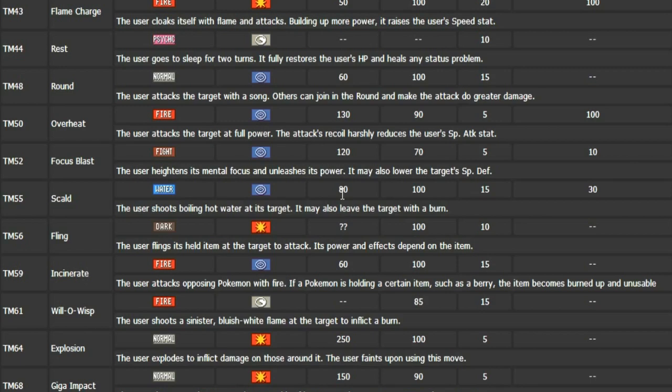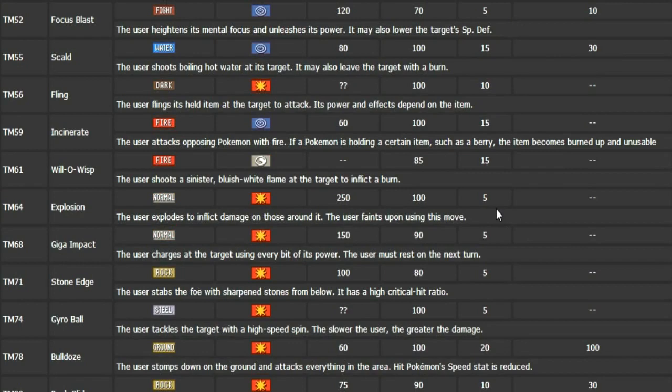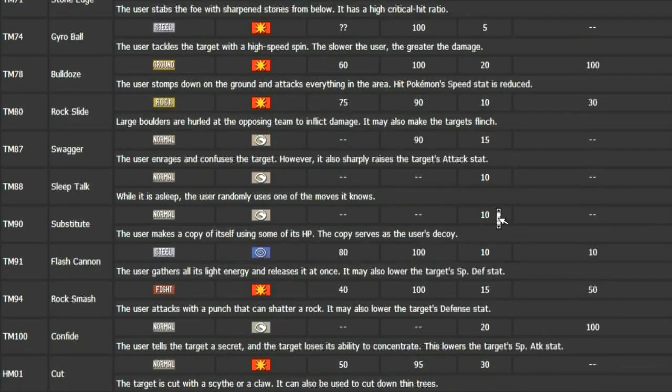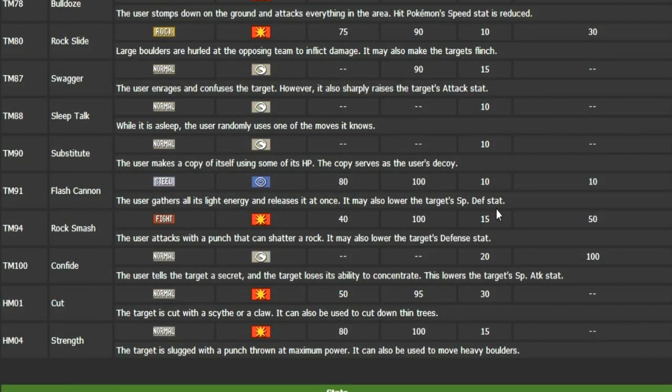It learns Will-O-Wisp, so you can get 100% chances to burn — I would still try to utilize Scald or Steam Eruption, but Will-O-Wisp is an option if you want consistent burns, even though Will-O-Wisp always seems to miss. It does learn Stone Edge, so you can use that on a physical set too. It learns Gyro Ball, which is kind of weird, but it is slow so that can be utilized. Bulldoze and Rock Slide aren't being used that much, though I can see Rock Slide being used in doubles. Substitute — I can see it being a SubSeed-style user, not that great but pretty good. Flash Cannon, not that great, and the rest of the moves are just really irrelevant.